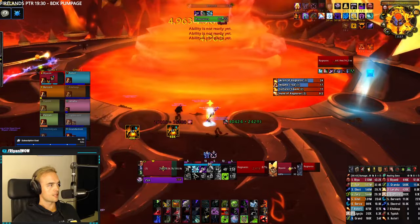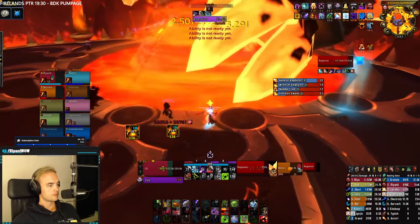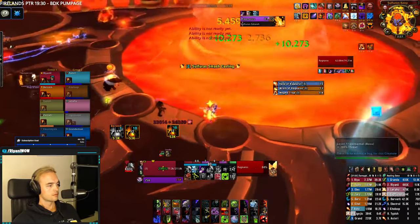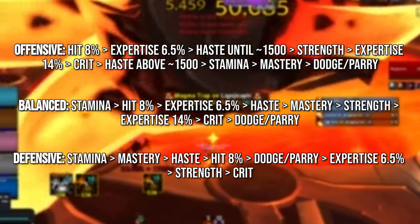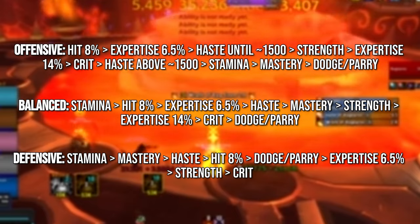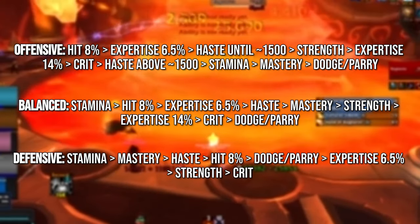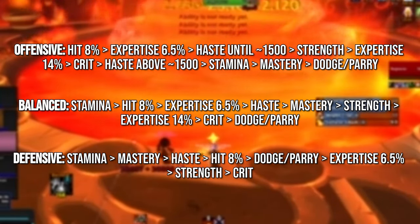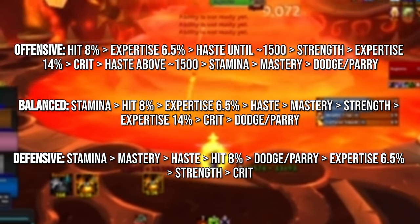Let's take a quick minute to talk about stats. If you asked four death knights what the best stat is, they would all give you different answers, and they would all be correct. Without getting too technical, your stat priority will basically depend on your playstyle. On screen right now, you'll have the stat priority for full offense, a balanced approach, and a full defensive approach. Firelands bosses do not hit particularly hard, so I would never recommend playing full defense in this tier unless it's for a very specific purpose, like solo tanking the birds in Alysrazor. On that note specifically, the incoming damage profile is extremely forgiving, and you'll most likely want to skew more heavily into damage even during progression.